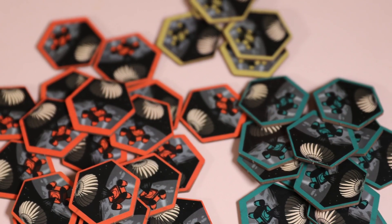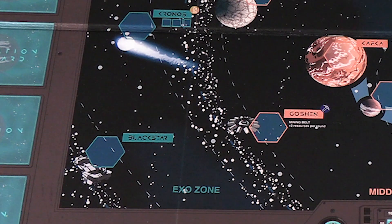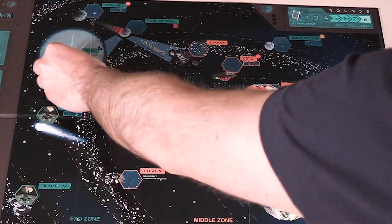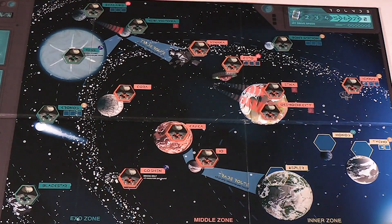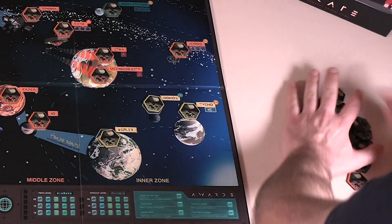Sort the bonus chips into three piles by color, reward side down, and shuffle each pile separately. Place one face-down green exo bonus chip in each of the six corresponding exo placeholders. Then place one face-down orange middle bonus chip in each of the nine corresponding middle hex placeholders. Finally, place one face-down yellow inner bonus chip in each of the three corresponding inner placeholders.